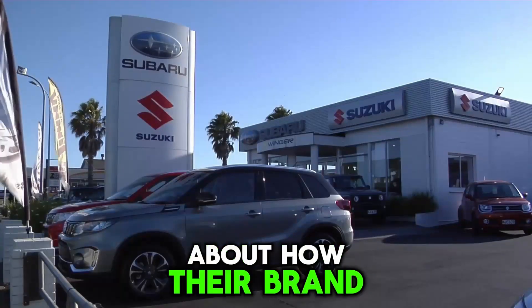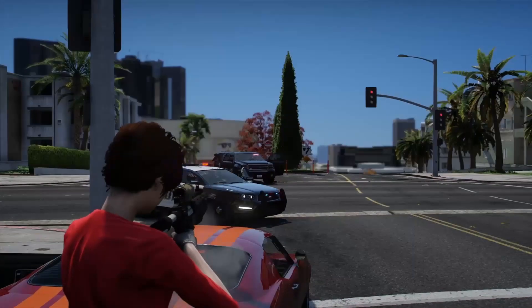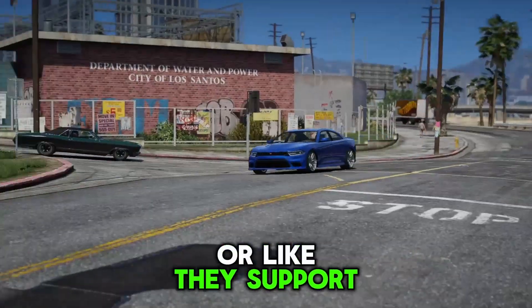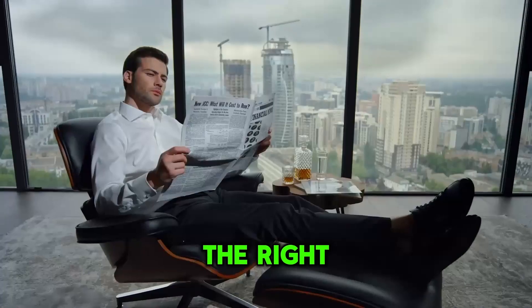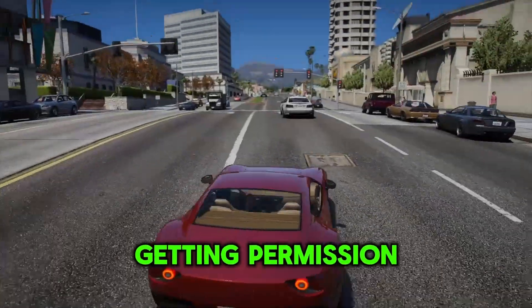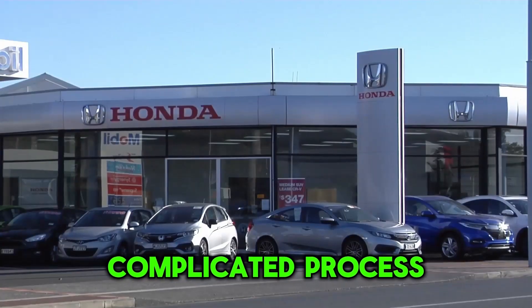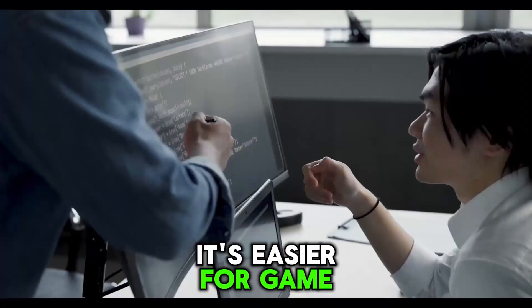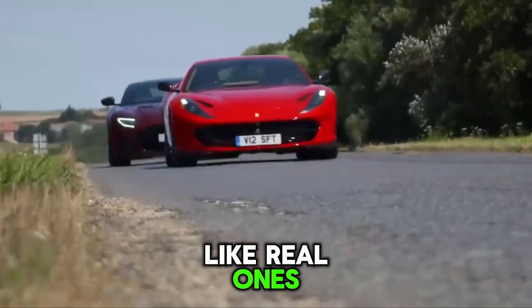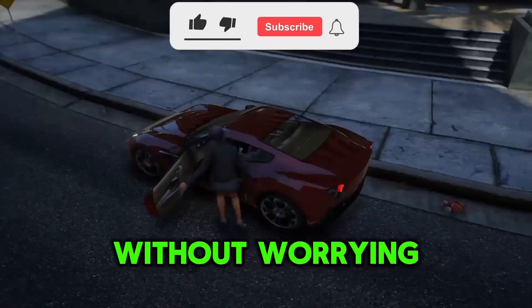Car companies really care about how their brand looks, so they might not want their cars in a game where they're doing illegal stuff, like street racing or criminal missions, worried it could make them look bad or like they support those things. Using real cars in a game could also break the right of publicity, meaning car manufacturers have the right to control how their cars are used commercially. Getting permission involves a lot of talking and negotiating with each car company — it's a long and complicated process. Because of all these legal problems, it's easier for game developers to just make up their own cars that look kind of like real ones, but are different enough to avoid any legal issues.